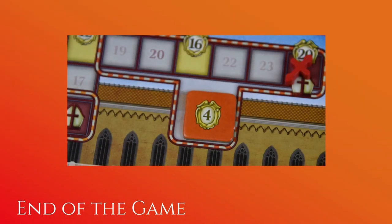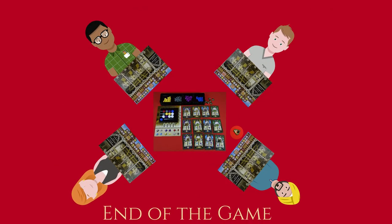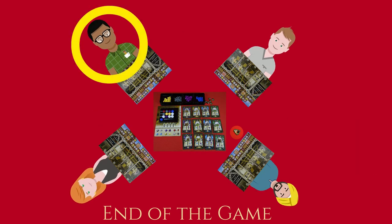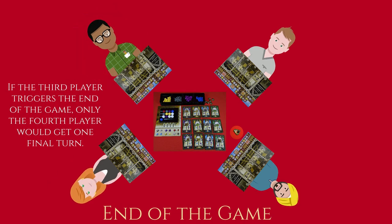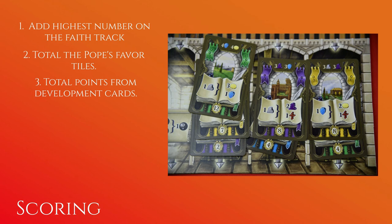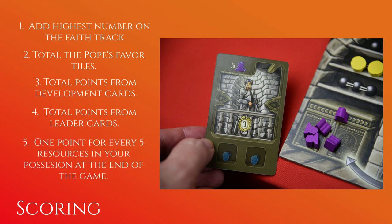The end of the game is triggered by the first player to reach the end of the faith marker track or to be the first to have seven development cards on their board. The other players who have not yet had a turn get to complete their last turn. Once the final turns are done, it's time for scoring: add your highest number from the faith marker track, total your Vatican report points, all points from development cards, points from activated leader cards, and finally one point for every five resources still in your possession at the end of the game.